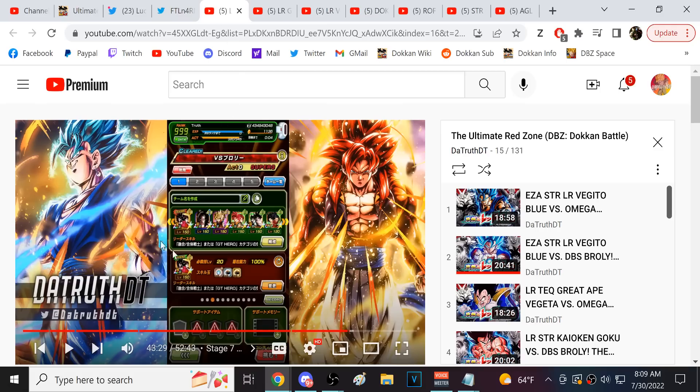Looking at the setups: for the LR Super Saiyan 4 Gogeta team, I used the Gods, TEQ Gogeta, and Kale and Kefla. Don't sleep on them — everyone says they're bad, and they are dreadful in Super Battle Road, but in Red Zone, if you can correctly hide them and play around them at the start of the fight, they can dominate. Kefla destroys Broly and you get the heal.